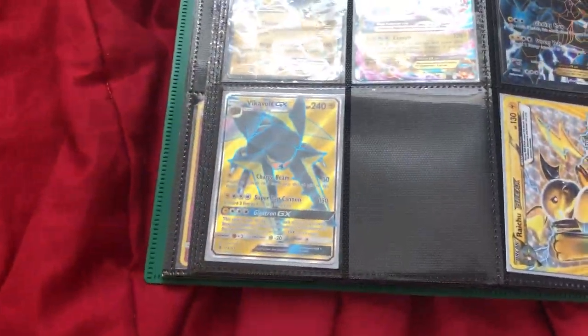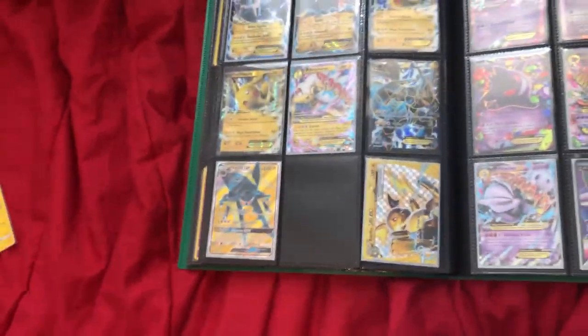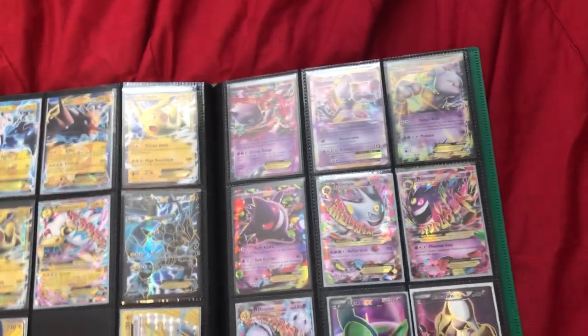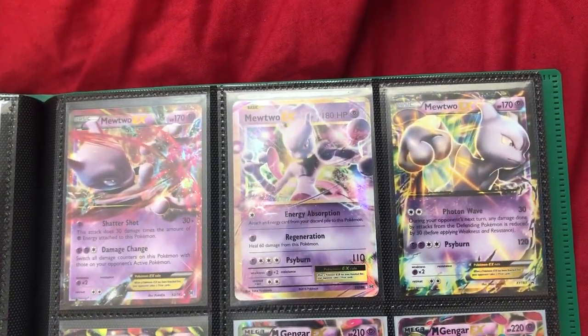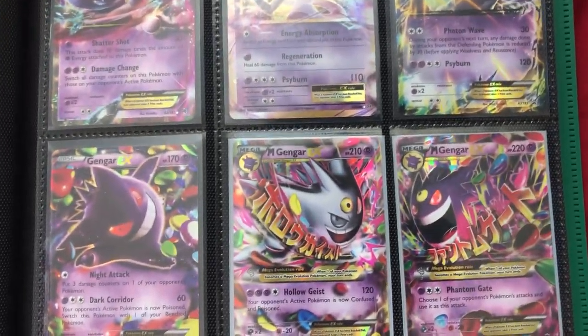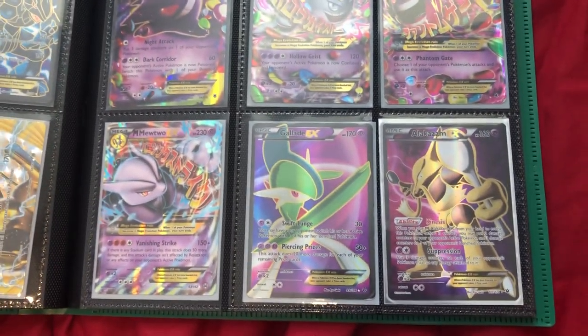For electric types we got Thundurus EX, Zapdos EX, Pikachu EX times two, Mega Ampharos EX, Zekrom EX — that one's from Next Destinies — Vikavolt GX full art, and Raichu BREAK. Those are all the electric types.